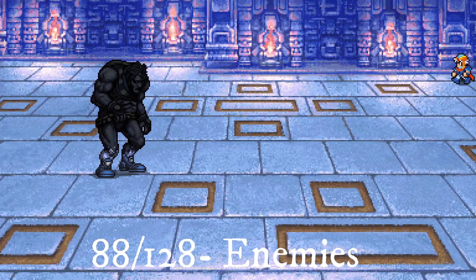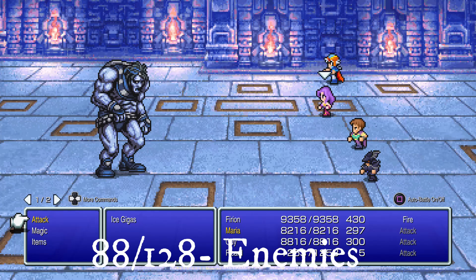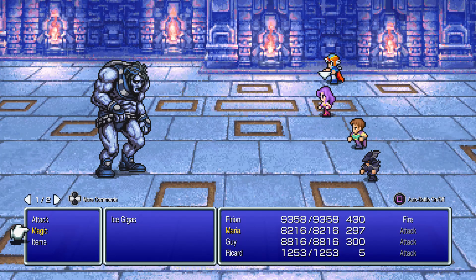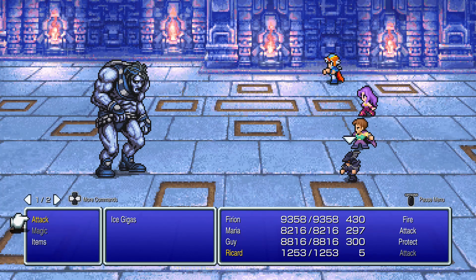The next boss to fight is the Ice Gygias, a complete opposite to the Fire Gygias. This enemy also appeared in the original Final Fantasy. Wear ice armor and equip flame weapons — it's weak to fire. Cast Protect and Blink to protect yourself.